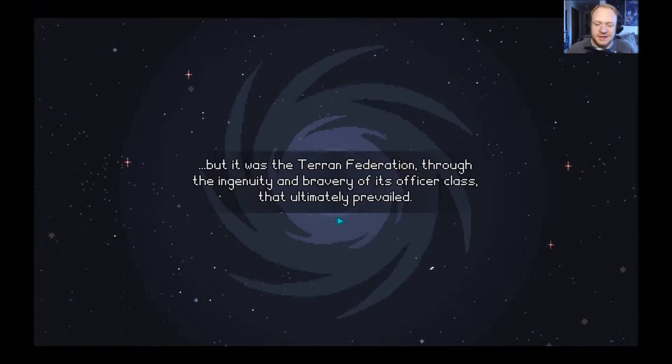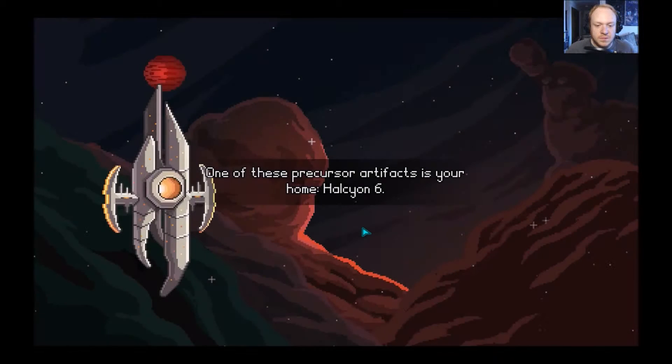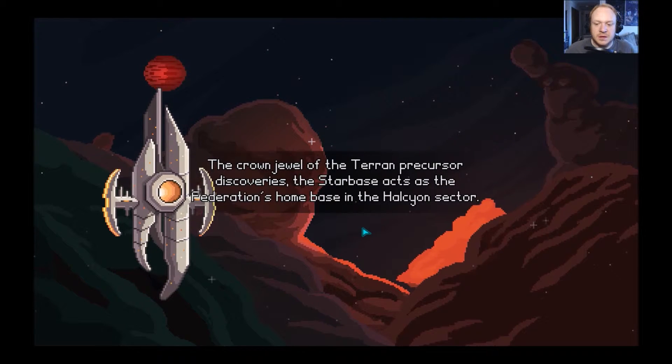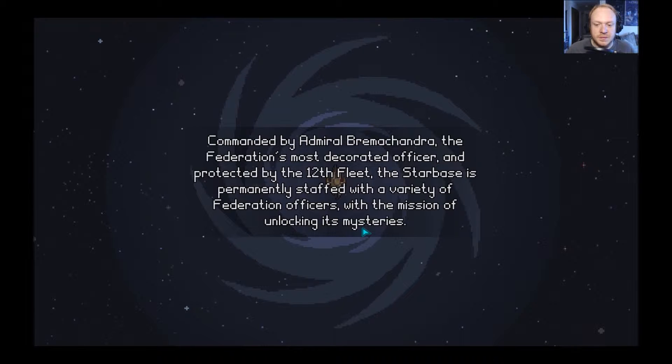It was the Terran Federation, through the integrity and bravery of its officer class, that ultimately prevailed — through the discovery and utilization of ancient artifacts left over from a long-dead precursor alien race. They put an end to the series of wars between the factions. One of these precursor artifacts is your home: Halcyon 6, the crown jewel of the Terran precursor discoveries. The starbase acts as the Federation's home base in the Halcyon sector. Commander Emerald Brimchandra is the Federation's most decorated officer.